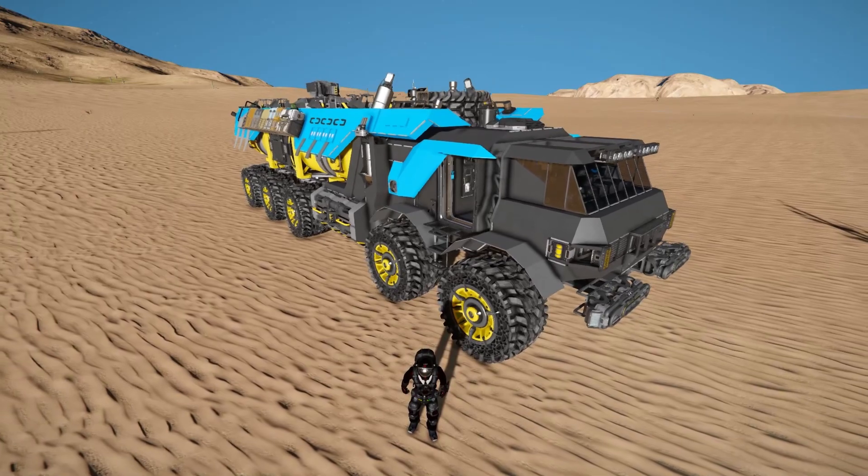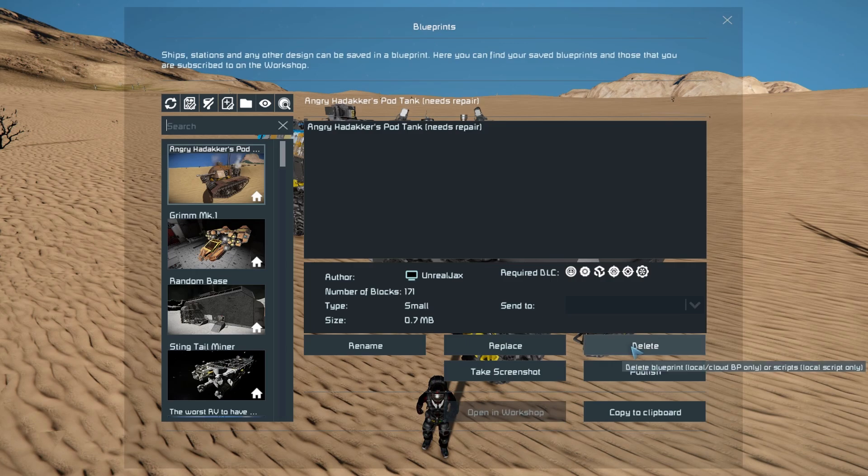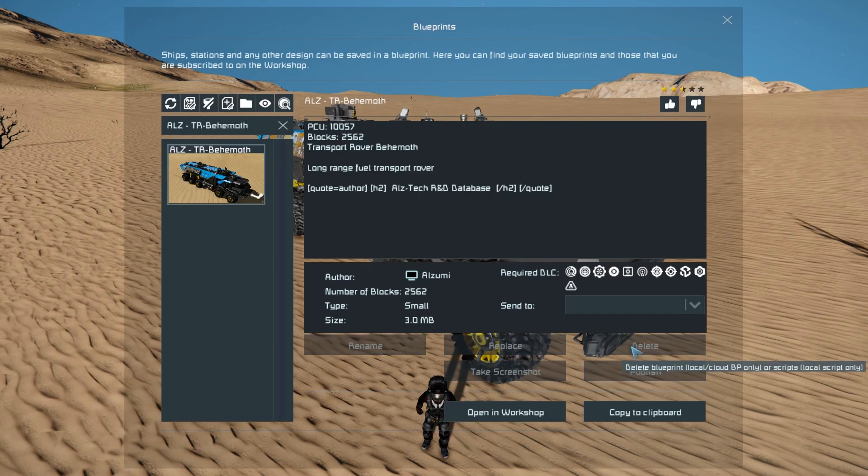This puts the land blocks to very good use. On the back we've got our lab hydrogen tanks, it's got a full-on interior with automatic closing doors — as soon as you get into the cockpit to drive it, the doors will seal up and automatically open once you hop out. It also comes with two modular containers, interior lights, and a gatling turret on top for a little bit of defense. The TR Behemoth is 2,562 small blocks, using a lot of the DLC packs. It's a transport rover designed for long range fuel transport.